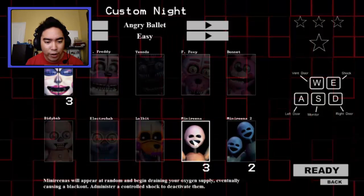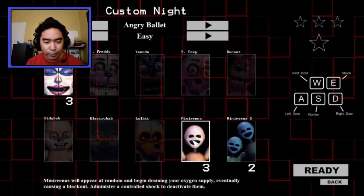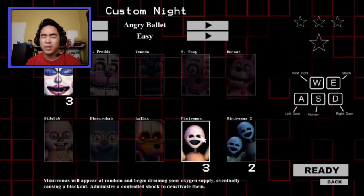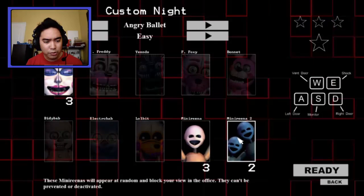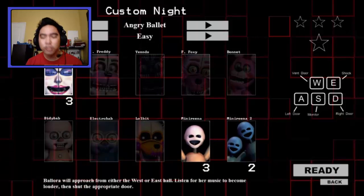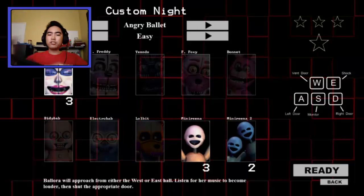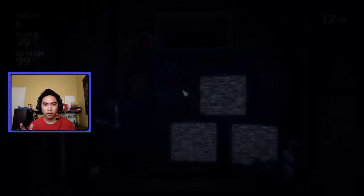Minerinas will appear at random and begin draining your oxygen supply, eventually causing a blackout. Administer a control shock to deactivate them. They appear at random — I hate random appearing. Some minerinas will appear at random and block your view in the office; they can't be prevented or deactivated. I'm gonna switch keyboards because my letter T on my laptop is broken.